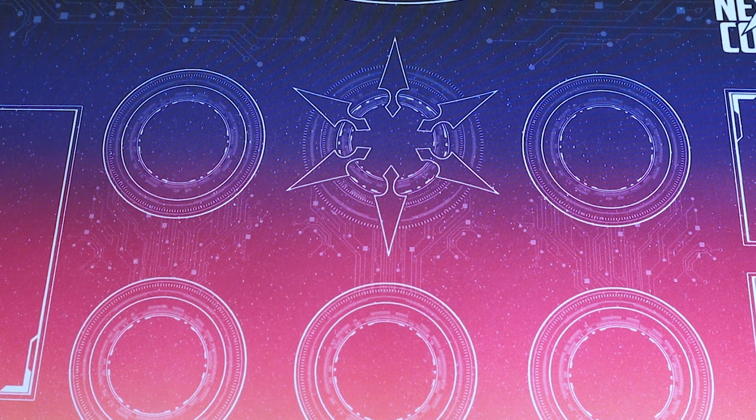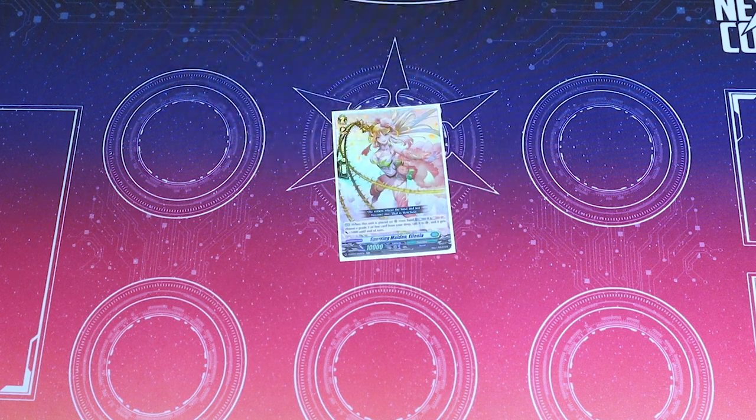Title Assault is from around 2013-2014, Limit Break era — it's also a 9k base grade two. I run one copy of Spurring Maiden Elenia: when she's placed on rear guard from hand, you can counterblast one and soulblast one, pick a grade two or less unit from your drop zone, call it to rear guard, and it gets 5k. Being able to rebuild from drop is really helpful in Aquaforce — you can even pick your Title Assault, give it 5k, renewing its re-stand cost.